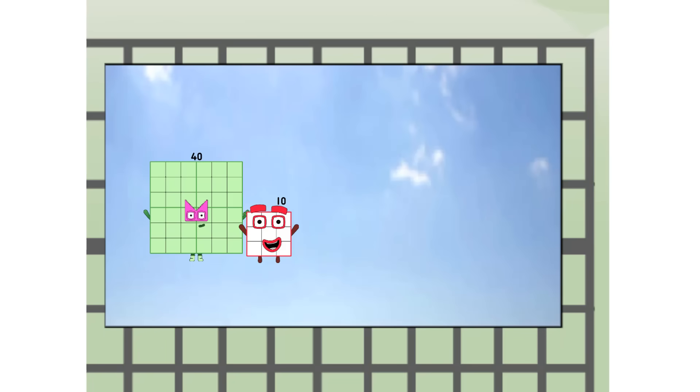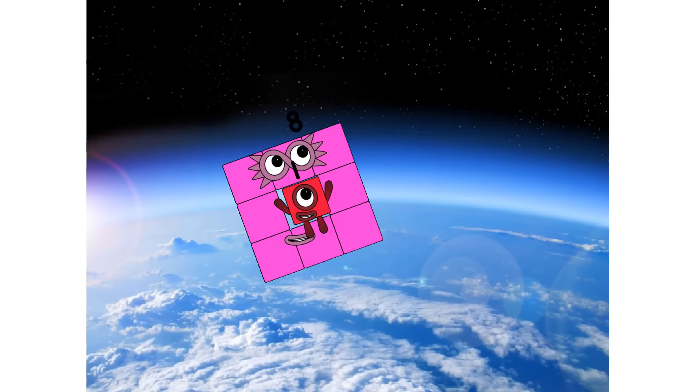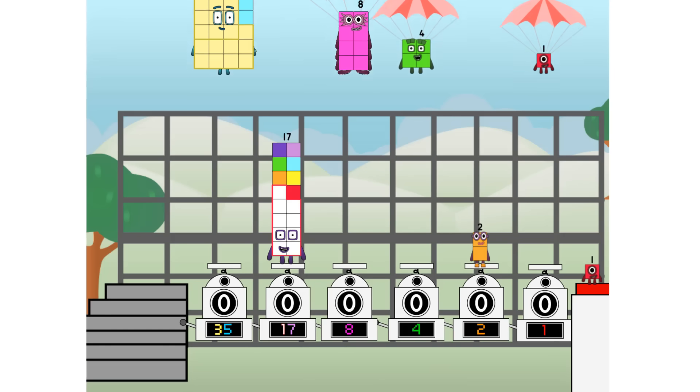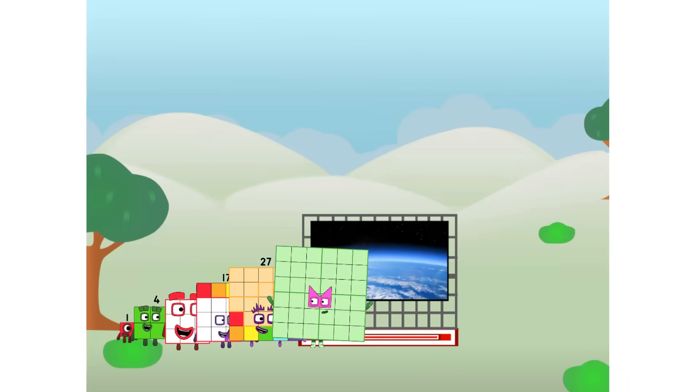We're two squares. We're two squares? The edge of space. Nearly there. We sent a square to the edge of space without rockets. We just need a little more power.